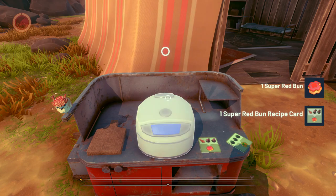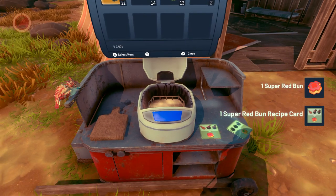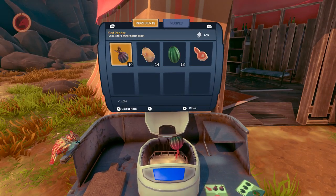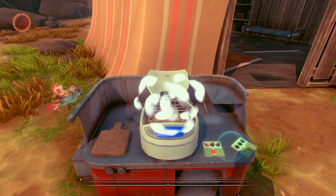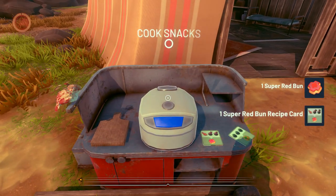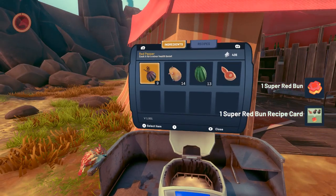Hang in there Hava, I want to make sure that you are well fed. The battle that we did at the refinery really showed me how important it is to make sure that she's got everything she needs. All right, there we go — super red bun. We're gonna cook another snack for her.